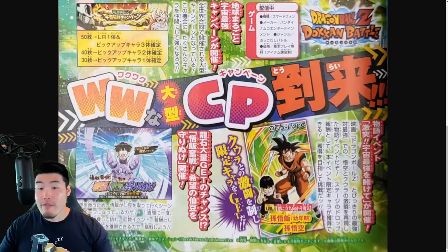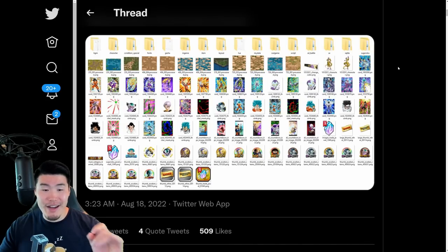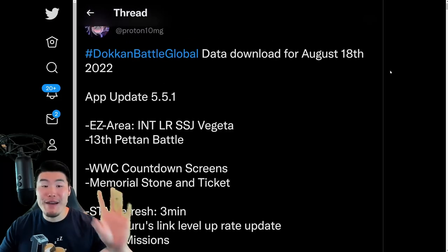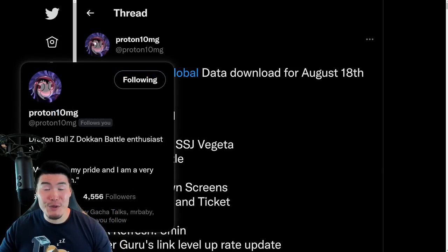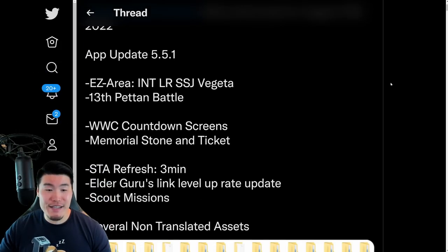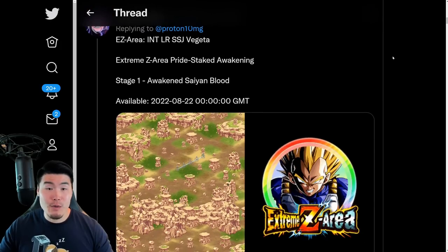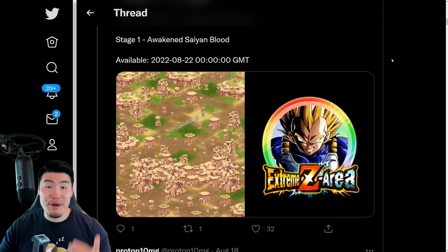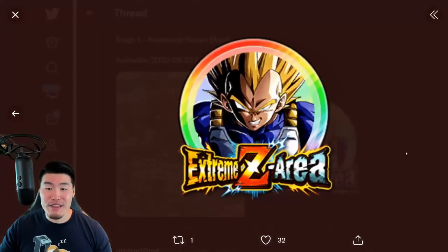That was everything from the B-Jump leak. Now let's pop over to the first data download from August 18th. A massive shout out to my boy Proton10MG on Twitter for posting this — he's getting close to 5,000 followers, so make sure to go follow him. Scrolling down, we have actually a lot of assets in this data download. We have the assets for the INT Prime Battle Super Saiyan Vegeta Extreme Z Awakening — the stage and the EZA medal.